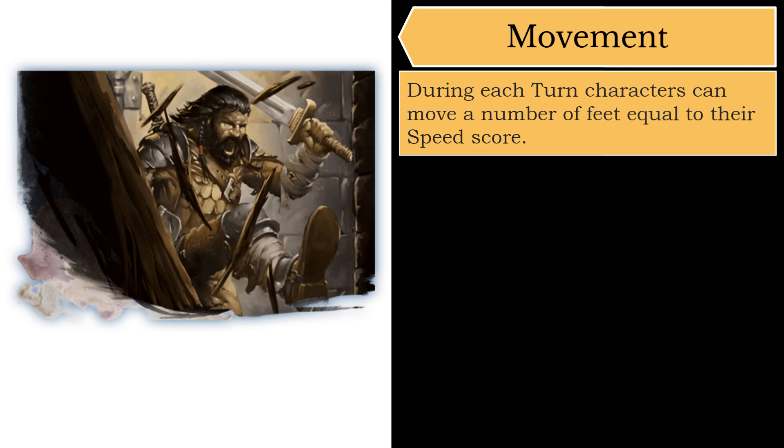During your turn, you can move a total number of feet equal to your speed score, and this can be broken up with other actions. For example, if your speed score is 30 feet, you can move 10 feet, take your action, and then move another 20 feet if you wish. Movement can also occur between segments of an action. So for example, a fighter who attacks twice per action can move, attack, move again, and then attack again, and still move yet again after that, as long as their total movement that turn does not exceed their speed.